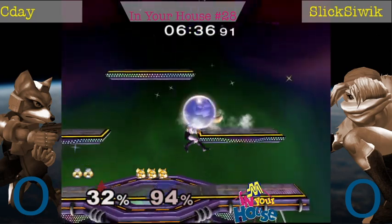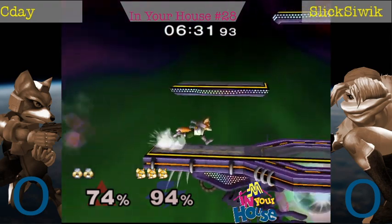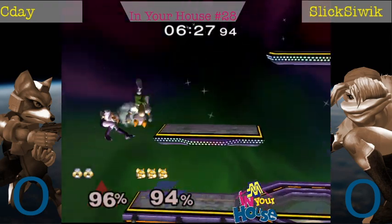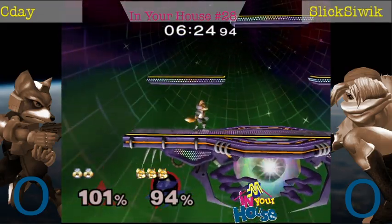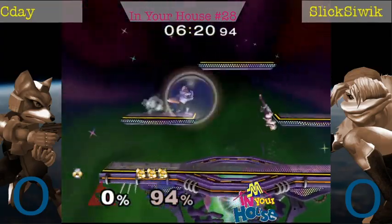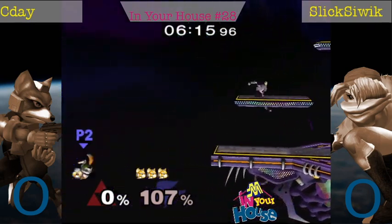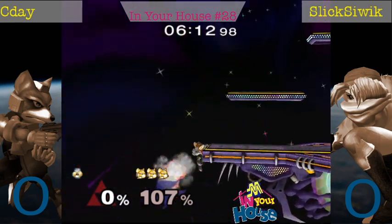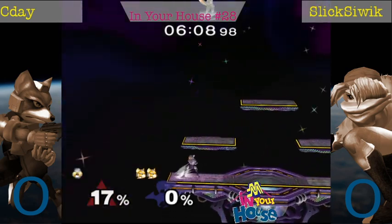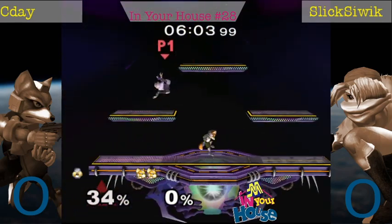This is an attack chase, and gets punished pretty hard there. That double jump. C'day covering a lot of options there. He's definitely making that more difficult than he needed to be, though. Slickshwick screws up again. That was a good crouch cancel, though. I think definitely as C'day, you need to shine first there. Maybe go for grabs that can't be crouch canceled.